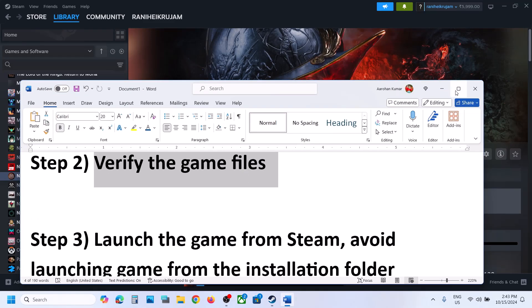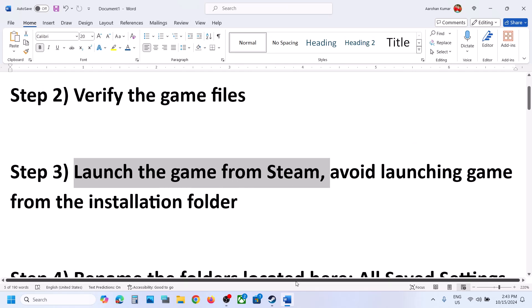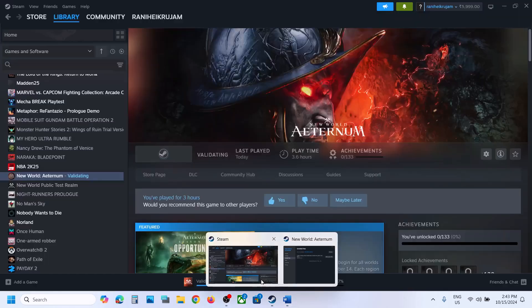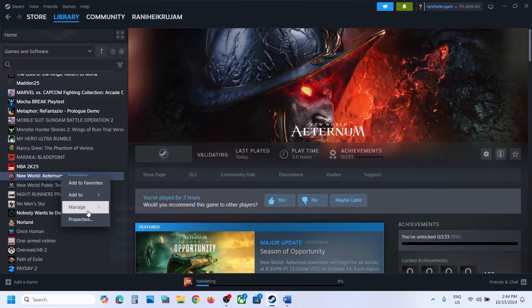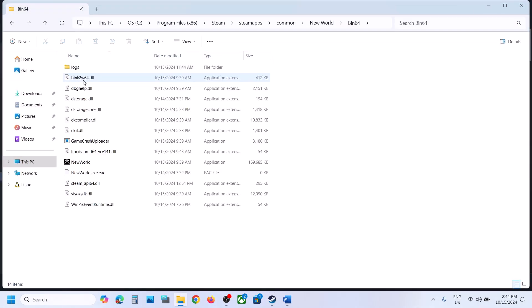The next step is to launch the game from Steam, not from the game installation folder. If you are trying to launch the game from the game installation folder, you might receive some errors. So avoid using this exe file.